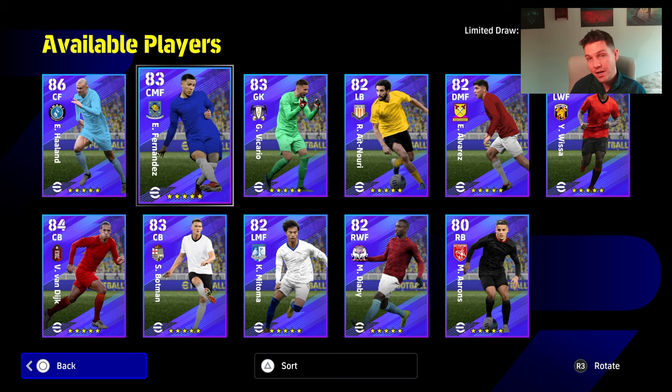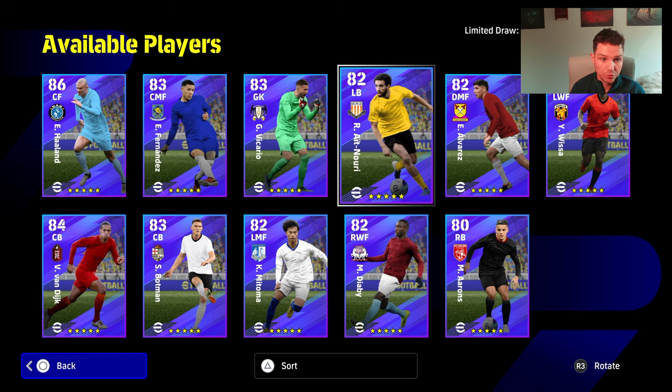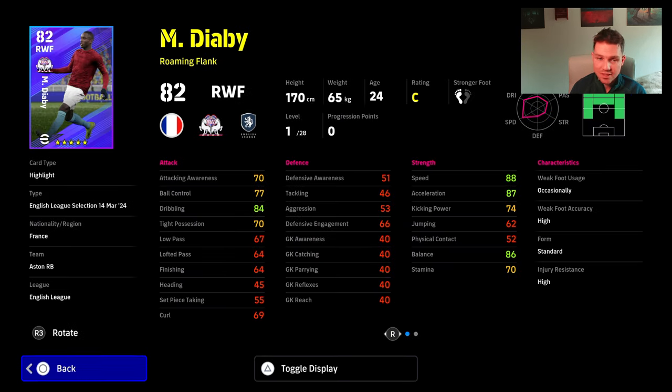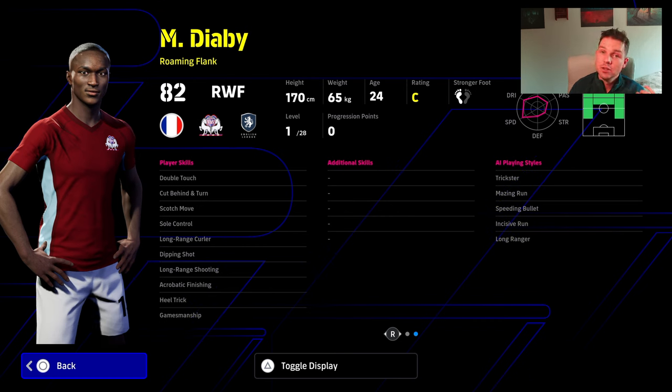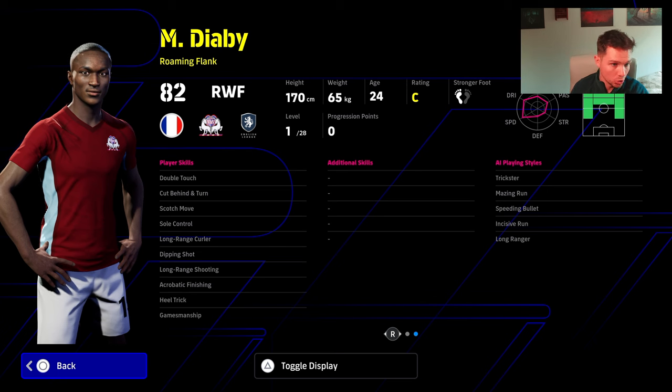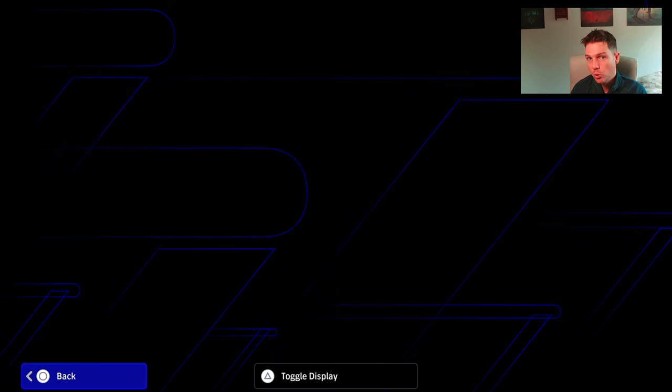I would say that if you are planning on clearing the agent here, you definitely would want to be getting about three or four of these players. Diaby is definitely one of those players. He's got really good pace, really good dribbling. His tight possession lets him down again, but he is a really good option for that right wing or left wing position. He's got double touch, sole control, and of course you could give him flip flap to turn him into a really good dribbler with the ball roll.